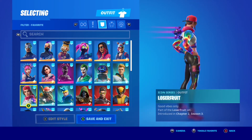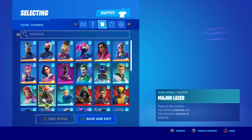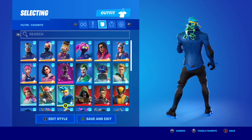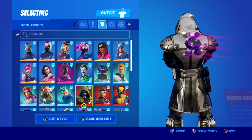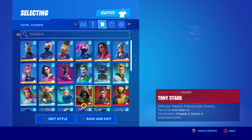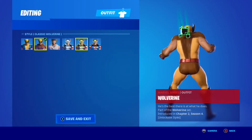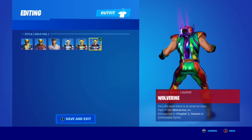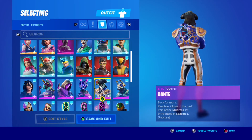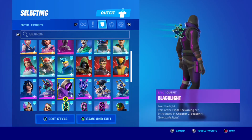I think I like that a little bit more, at least when it comes to back blings. I prefer the Gleam Team's pickaxe a bit more. I was already using the Gleam Team's back bling on Loser Fruit before these skins came out, so I decided to put this one on instead — it's going to look great on the holo skins. The holo foil Wolverine looks great with it.